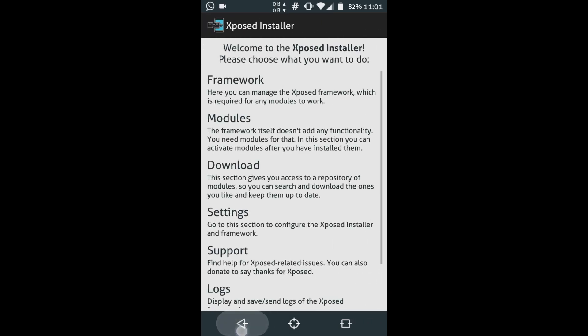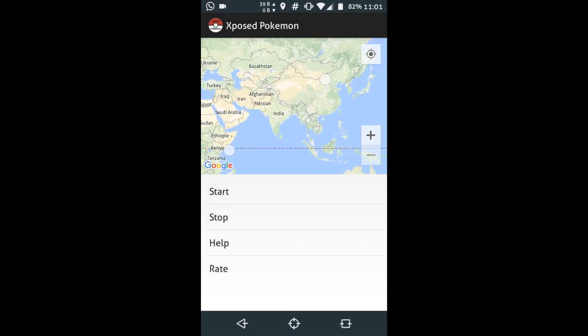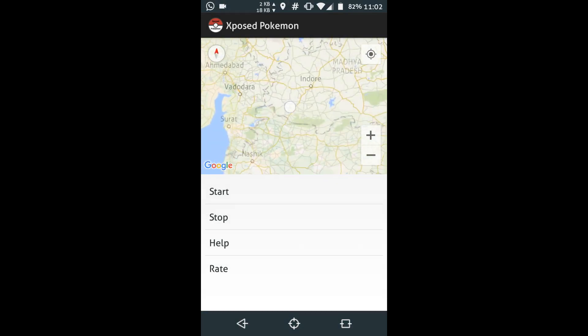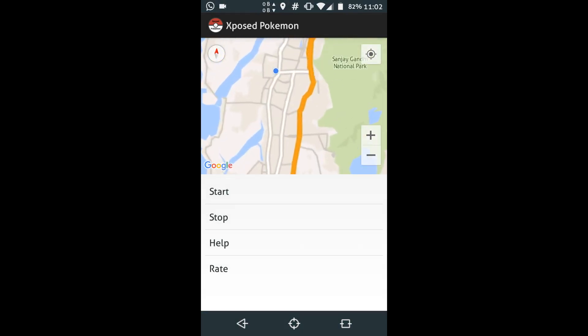Once enabled, you need to restart your phone. So restart your phone and come right back. Once restarted, open the app which we just installed — that's the Xposed Pokemon Go module.